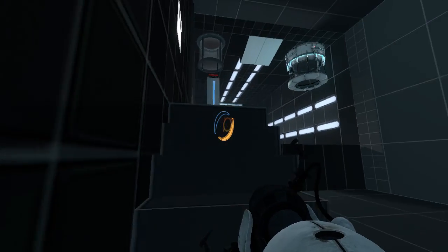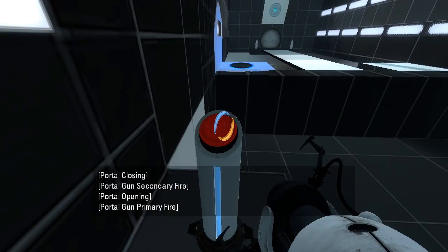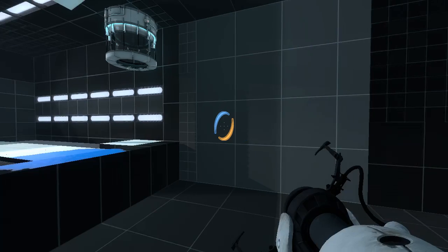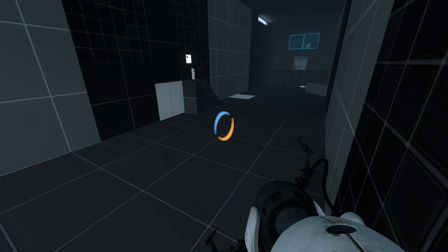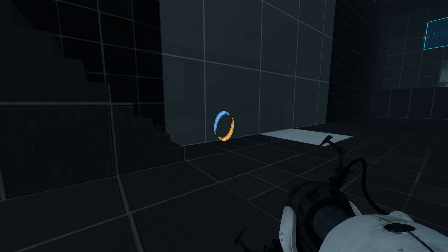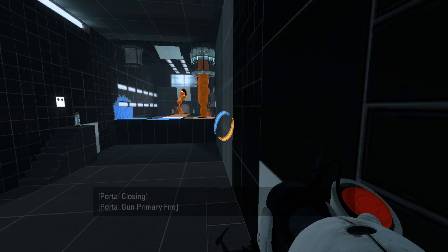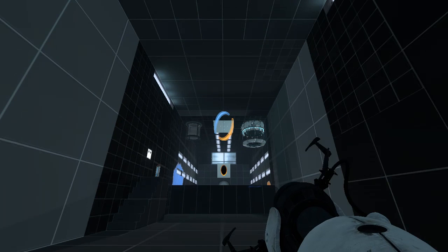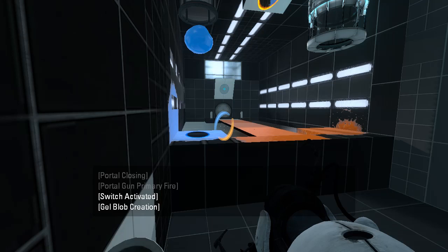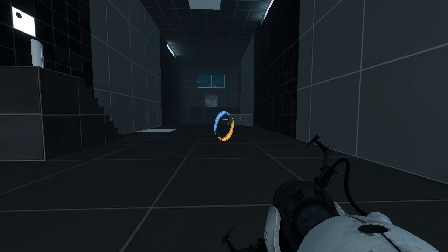Let's see what this guy is. So that would be... yeah, there we go. Probably gonna do this first. Oh, it's gonna be there. So then we can do... this. Now that we've got the orange. There we go. Then what is this button for?